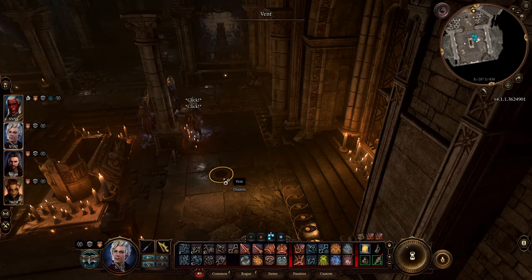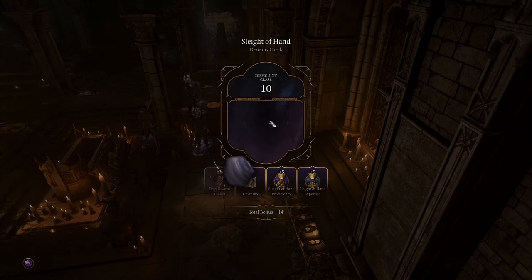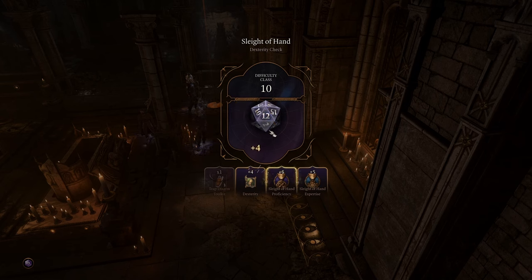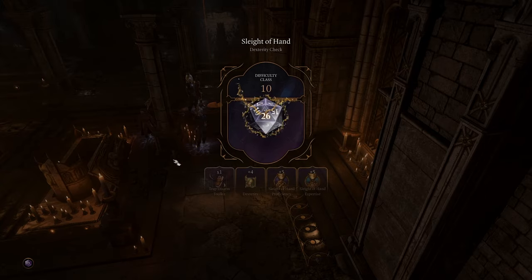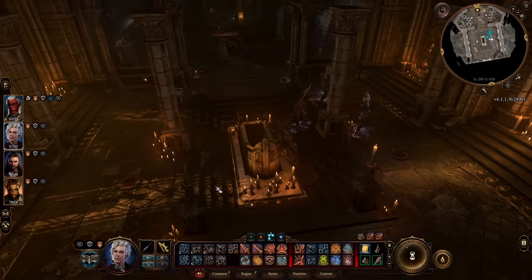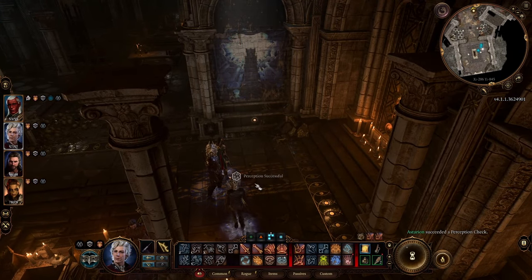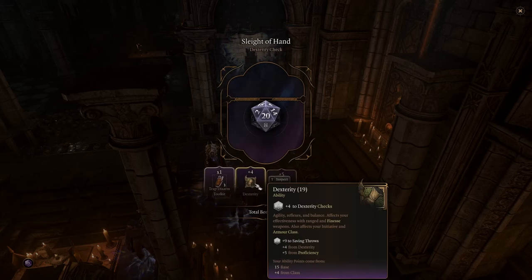So what you need to do is disarm the traps first. It's pretty easy, especially if you have a character that is good with sleight of hand, like a rogue. If you don't want to trigger anything, separate your group and use that character alone, because the other ones might step on the traps. The damage isn't high, but just in case.